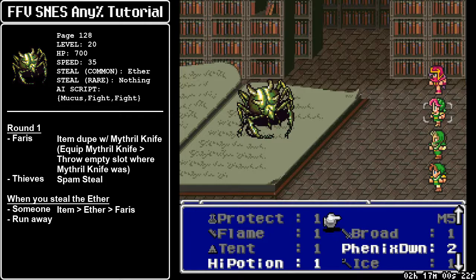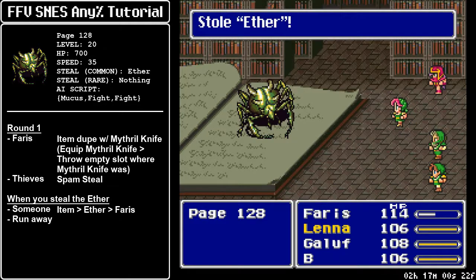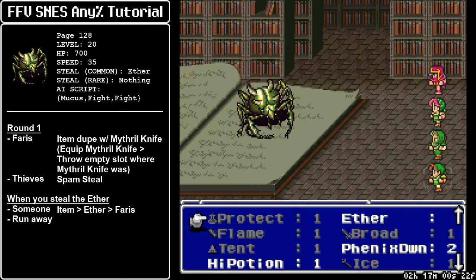In Final Fantasy V, negative numbers do not exist, as is the case for many SNES games. So to compensate, the game wraps it to the next item on the list — which behind zero would be 255 — so right now we have an empty slot with a quantity of 255. What we're going to do is steal an item on top of it. So now we steal the Ether, and notice that now we have zero Ethers, which means that we had an addition.